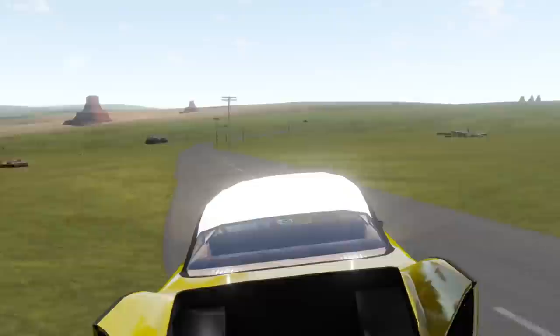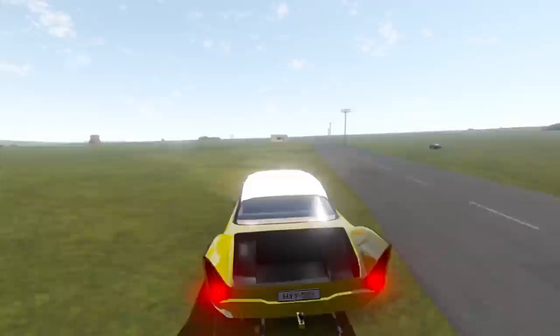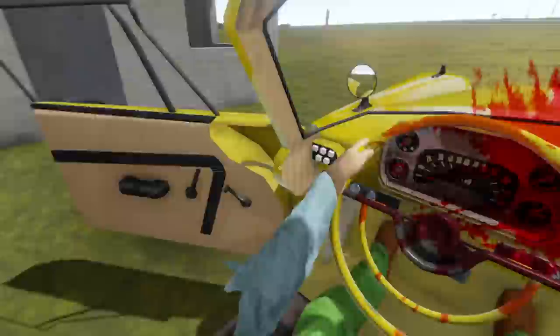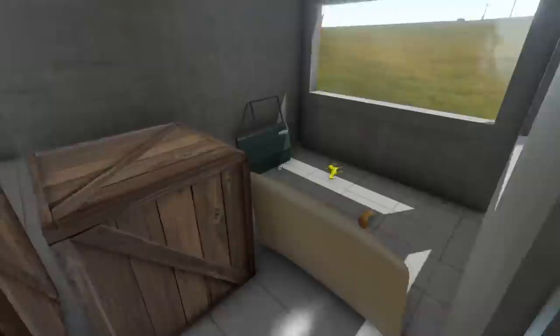That looks like the gray building — there's normally a lot of good stuff in here. Maybe we can find our trunk lid. I'm also looking for a sponge. I wonder if we can find another one of the new vehicles — I'd probably just take the trunk lid. There's a trailer here too — me and trailers don't have good luck, so we're definitely not taking that. Oh, this isn't the building I was wanting — this is the other one.